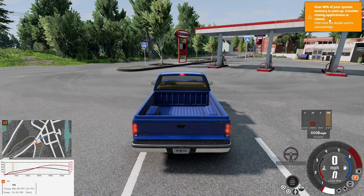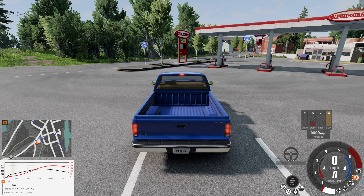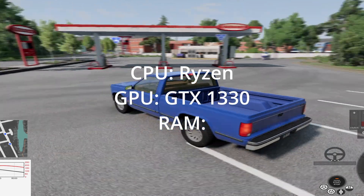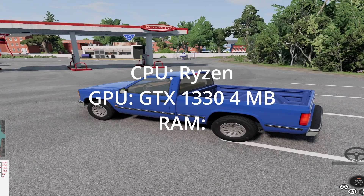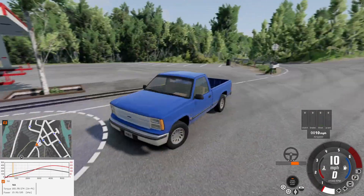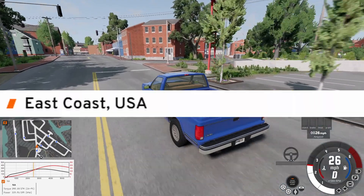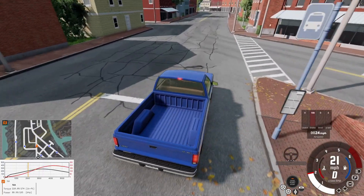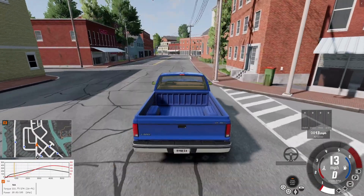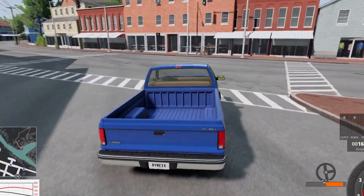Don't mind the fact that BeamNG is hogging all of my memory. Don't worry, my PC can run this game well — I got the Ryzen 1, the GTX 1334 megabyte, and the one RAM. Anyways, we're here on East Coast USA, which also got an update per the patch notes, though they didn't even show a screenshot. The road does look slightly better, and it sure looks a lot better than every real East Coast road because there aren't 12 trillion potholes everywhere.